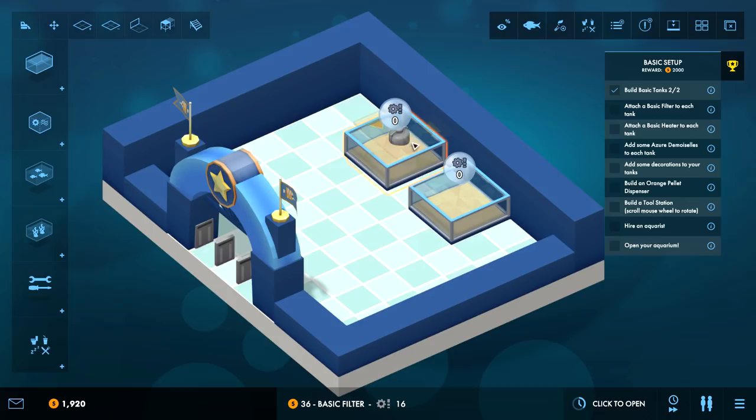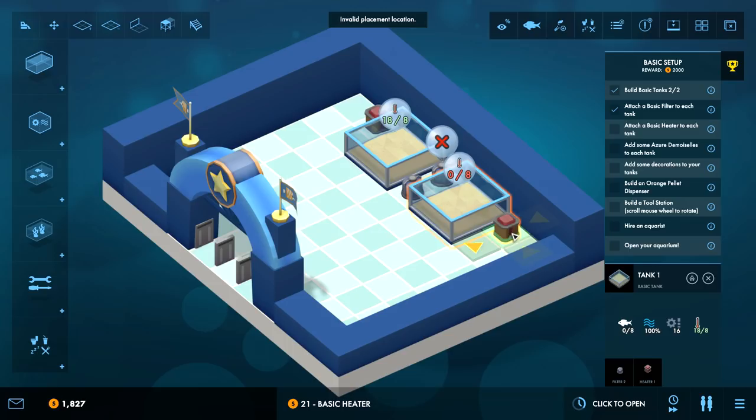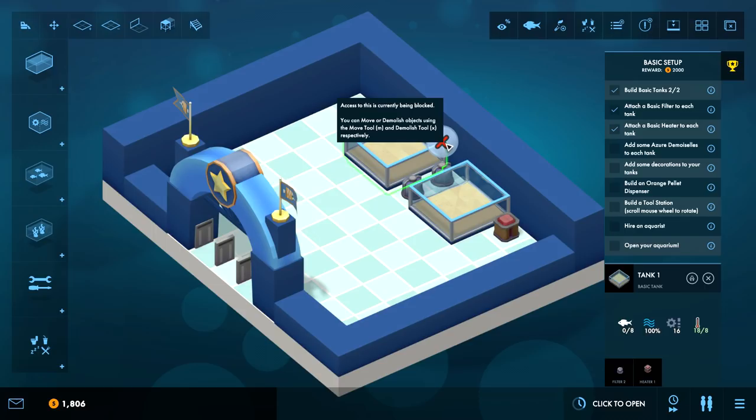Attach a basic filter to each tank. Basic filter - cool, put those on the outside, let's put them in the middle. Now you have all this outside space where there's more access and this little chunk in the middle is where the filters go. Attach a basic heater to each tank. That's going to quickly take up all my space - I should have put them more in the middle of the room. Too late, we'll learn from that later. I don't think you actually attach them to the tanks specifically - I could have put them between them instead.